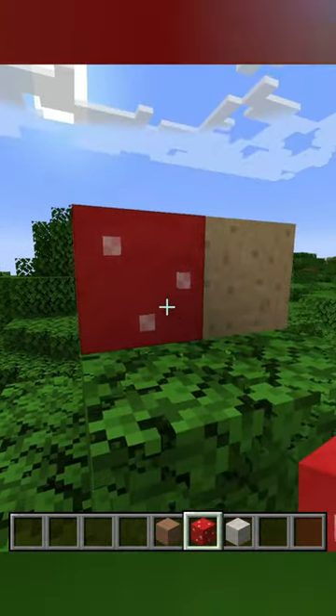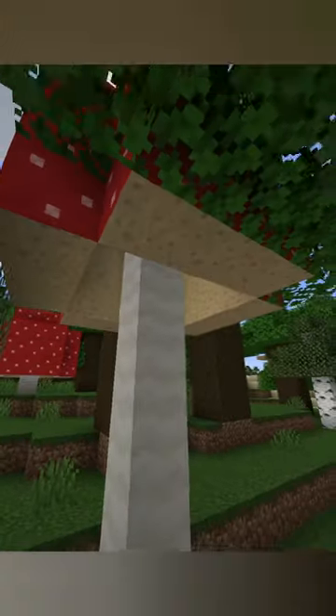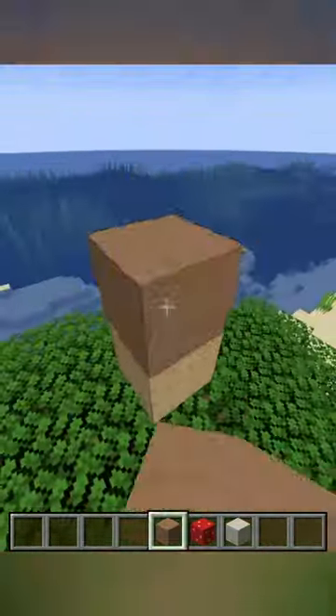They are obtained by placing two mushroom blocks right next to each other, which seems to link the inside textures together into whatever this is. If it looks familiar, that's because you'll see it on the inside and bottom of the big mushrooms. And it seems like that is why these textures exist in the first place.